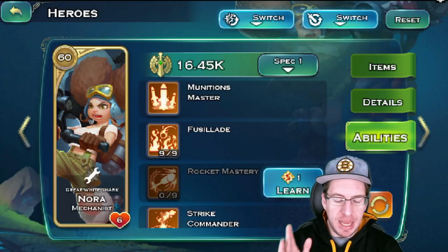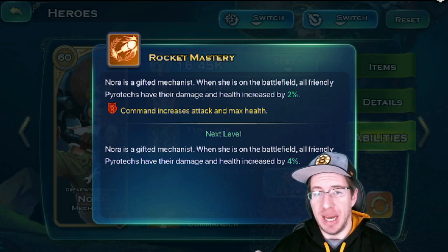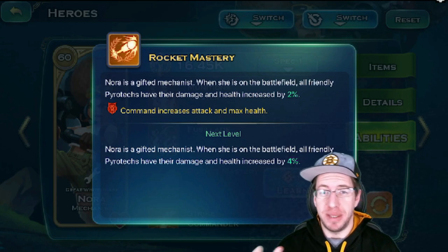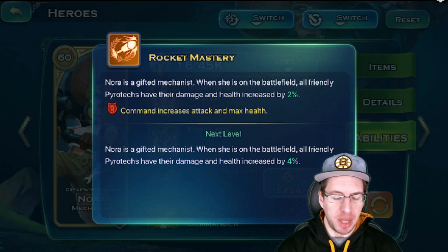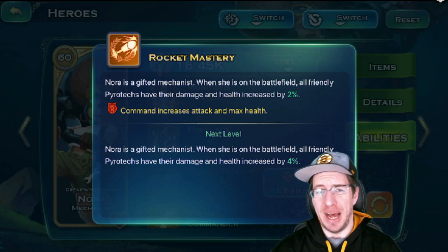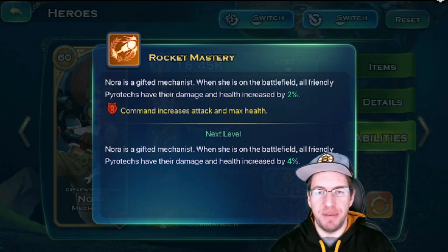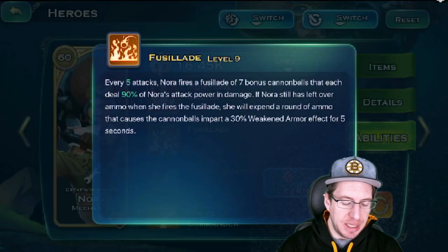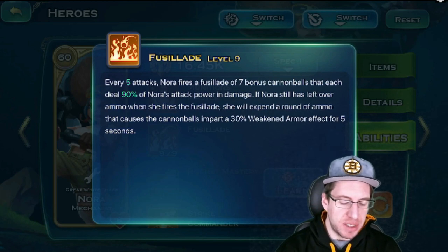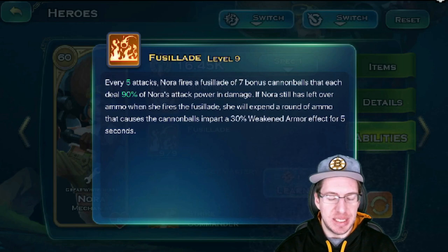As far as the abilities, if you are planning on running Bombers — Pyrotechs, whatever you want to call them now — this is the mastery for that. If you are using any specific type of troop and they have a mastery available, always use them because it's so much health — you're almost adding like 42% or 45% more health. Same thing with this if you decide to play with Pyrotechs or the Bombers. Every five seconds, Nora fires a bunch of cannonballs. I think this is instrumental to propping the True Ruby, but this is also just going to offer so much more damage. This is a must-have for Nora.